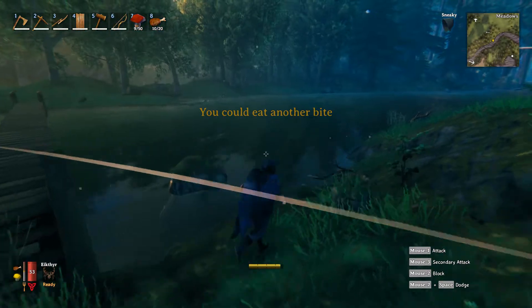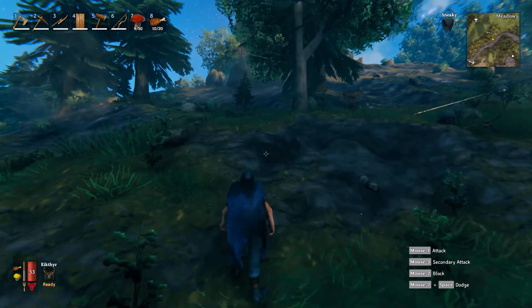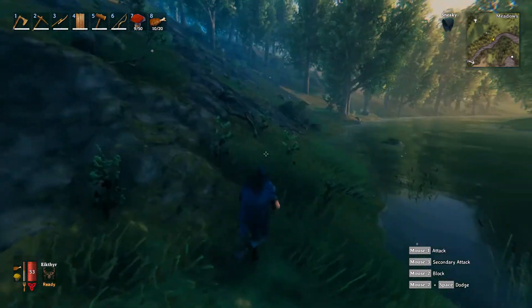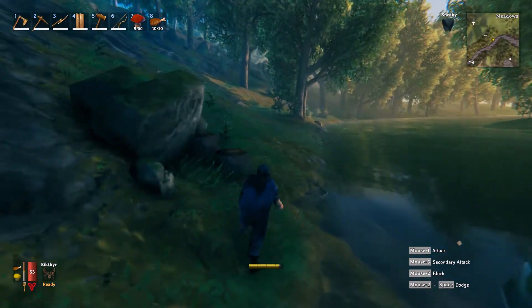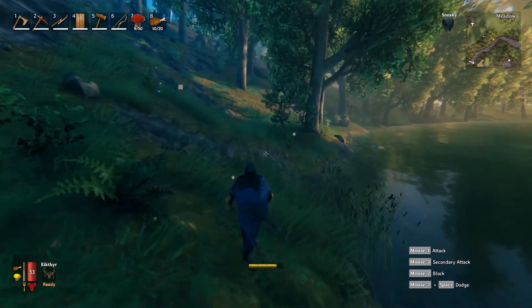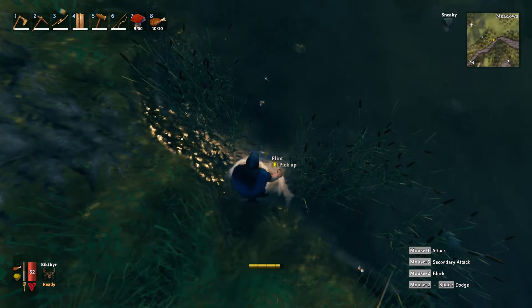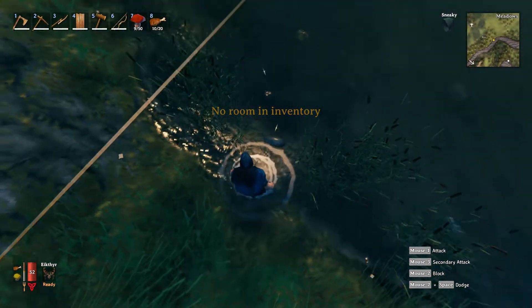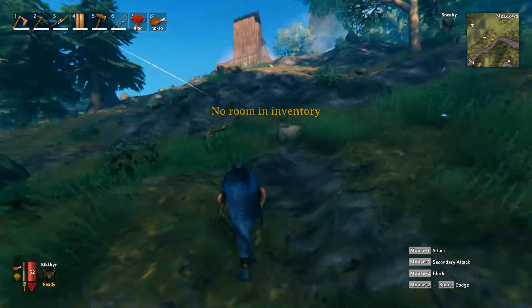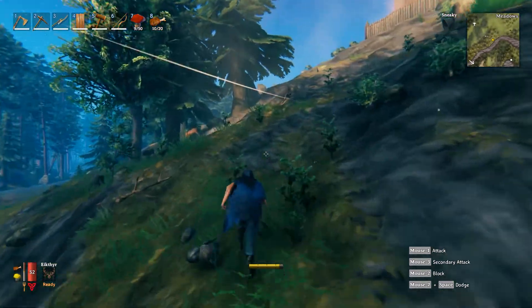If you do come across an enemy, there will most likely be grey dwarfs that you may see soon. They normally come after me down this area, but you can literally use your fists. And if you can't, just try and run away. I'm just trying to find some flint — oh, there's some flint there. Flint looks like that. You just pick the flint up and rinse and repeat. You can also get branches and everything like that.